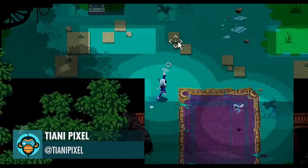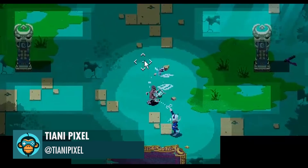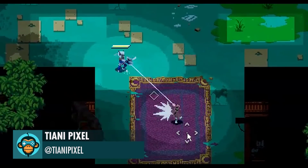The hook shot can also be used to pull enemies, making them easier to finish off by Tiani Pixel.